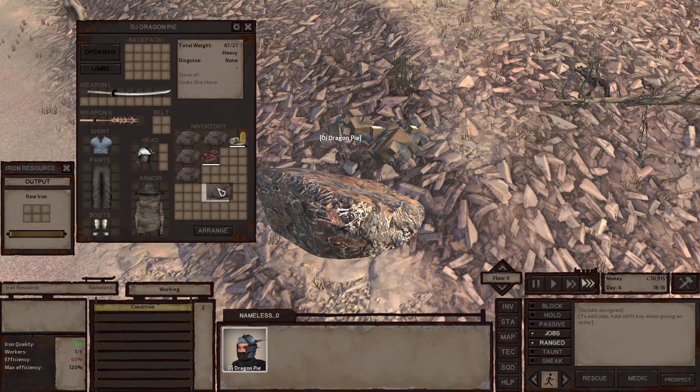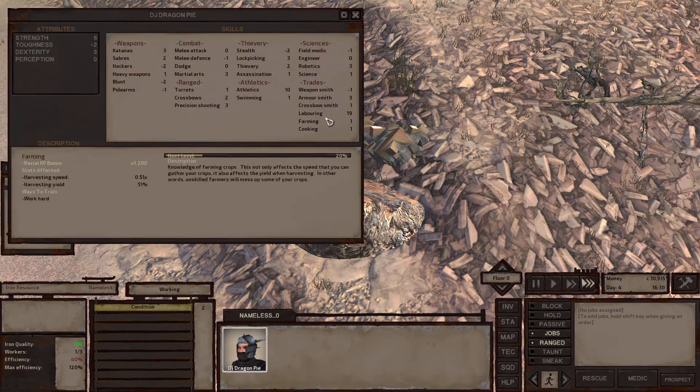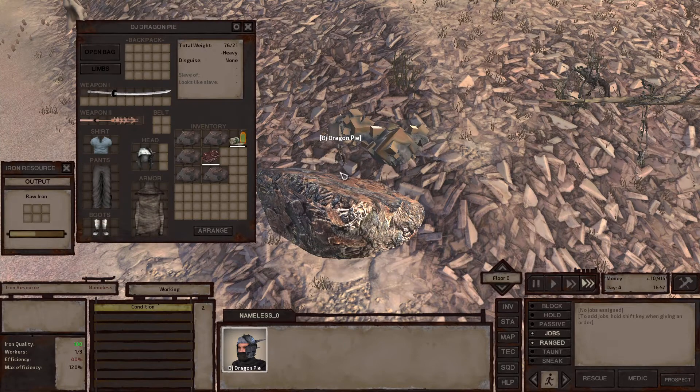And you just slide it over here — simple as that. When you're mining you're also leveling up your Laboring skill, as you can see, which is very good. The higher level you are, the faster you mine. Laboring is — well, yeah, that's for starters technically.